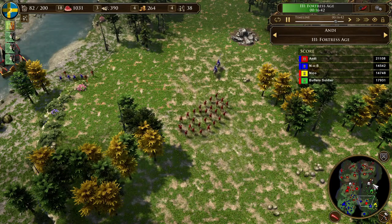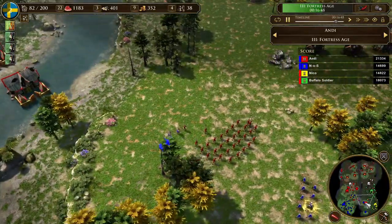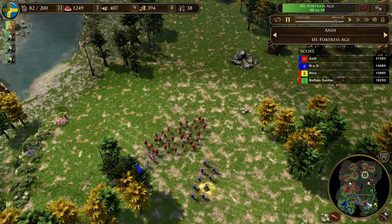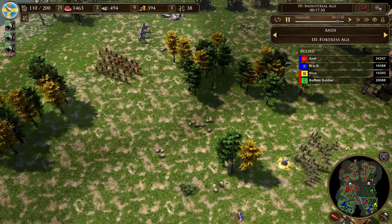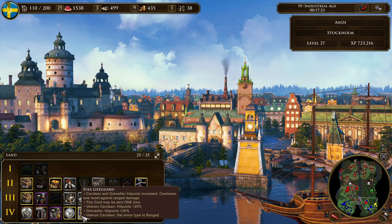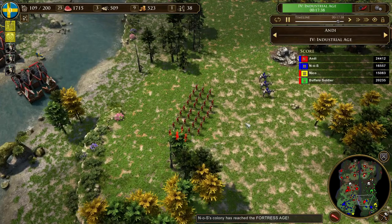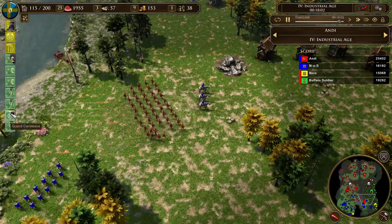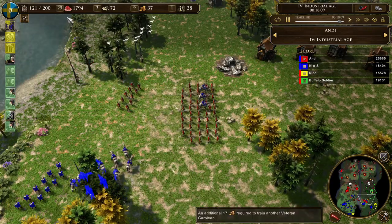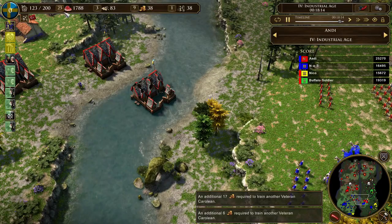My economy is still going strong. Now I'm in Industrial age. Because I have so many Carolines I will send the Guard card, which gives my Carolines 25% more HP and makes them range resistant — meaning they will take even less damage from Longbows. I'm also getting a guard upgrade. Even though I'm producing massive amounts of units I still have so much food in the bank.